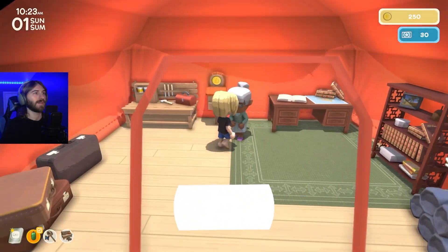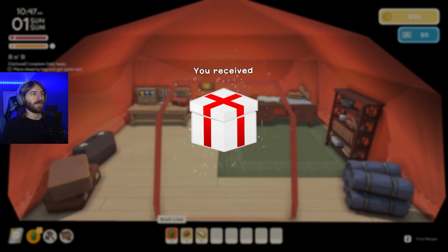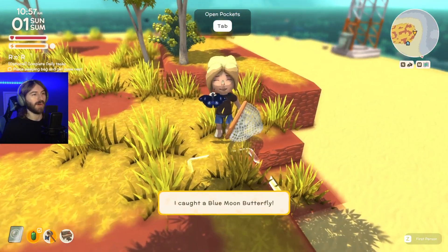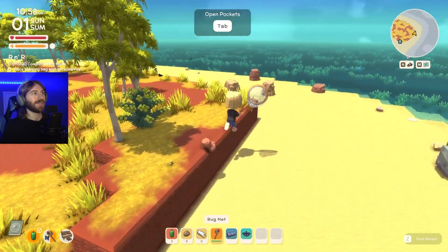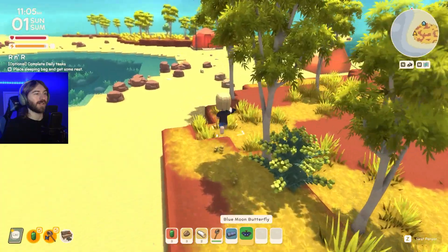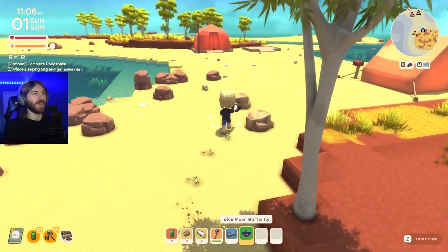After completing a couple missions for Fletch, I get my bug catching net and I catch my first creature — a blue moon butterfly. With its wings so big and bright, it's like a disco party in flight. One down and about 97 more things to go.